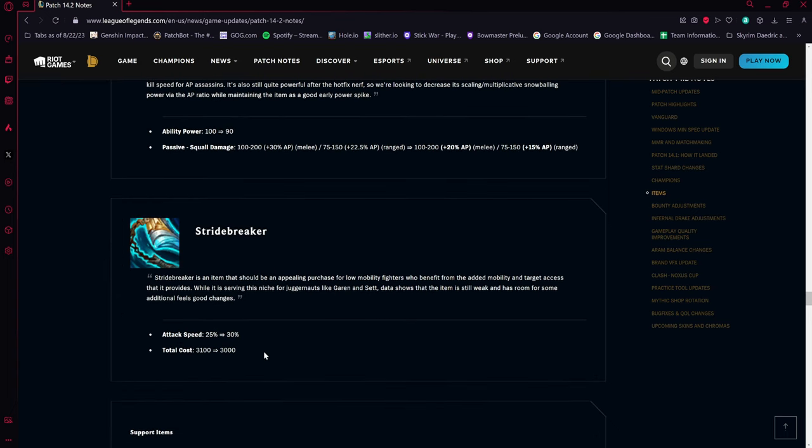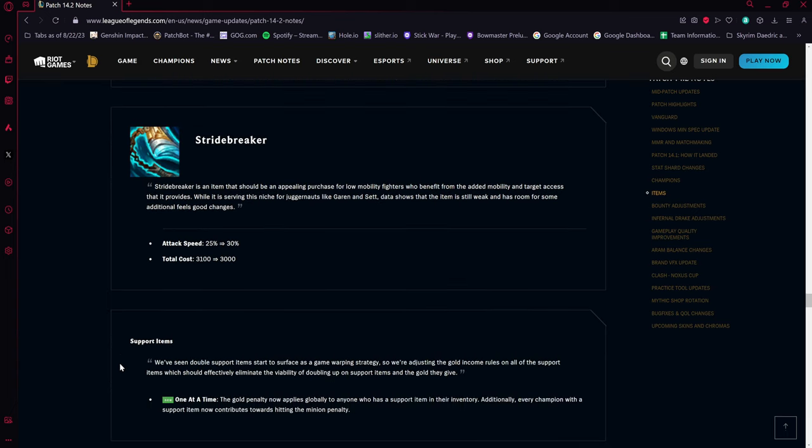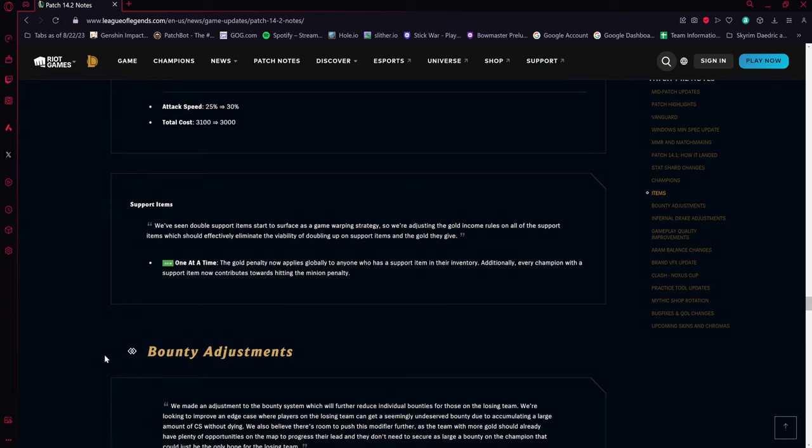Stridebreaker is getting buffed — attack speed is up by five percent and cost is down by 100 gold. This item is intended for low-mobility fighters, which is why they compensated Garen and Darius with buffs. Combined with those champion buffs, the overall impact of Stridebreaker will feel more significant than the item changes alone suggest.